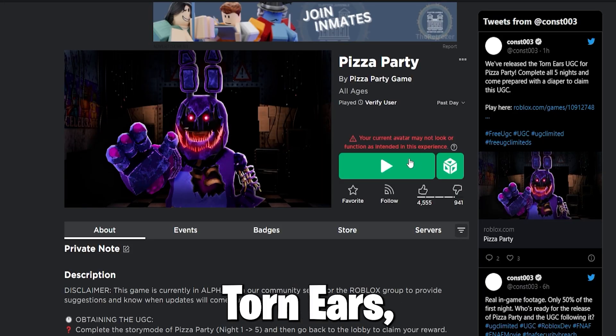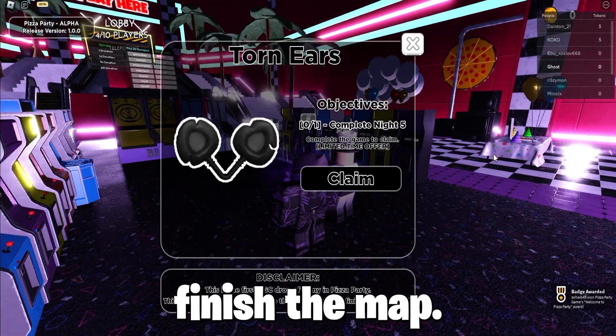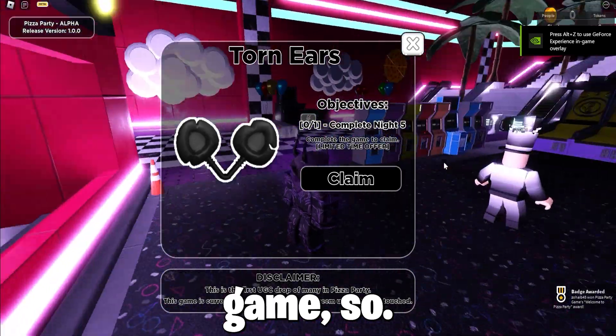To get the item Torn Ears, you must join the game Pizza Party and complete the game, or just finish maps 1 through 5. It's a scary game, so oh no.